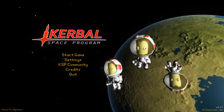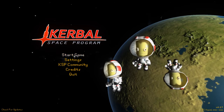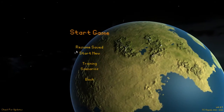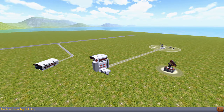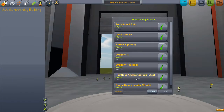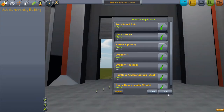Hey guys, today I'll be showing off another mod. I'm using the Advanced Decoupler mod. It's a simple mod — there's only one item added in, but it's very fun. You can always use it for different designs if you want something which looks more impressive, rather than heaps of rockets sticking out continuously looking ugly.